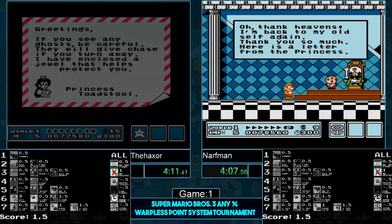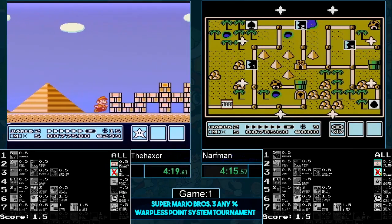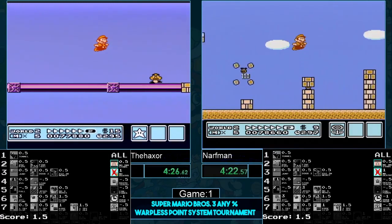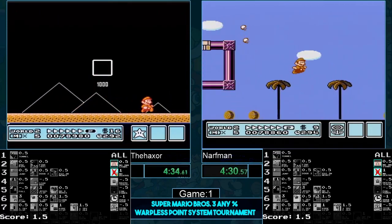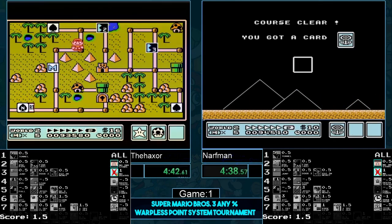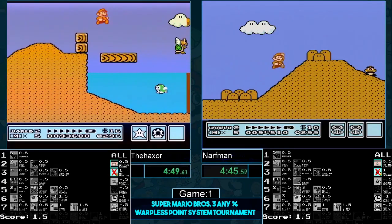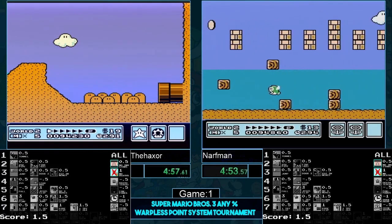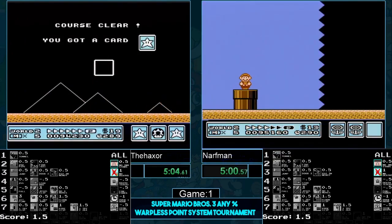The next point they can acquire is a 292 in the pipe in 2-2. We've seen these guys really smash out these levels in world two. Narfman gets the double flower — Narfman has like a 99% chance of getting a flower in 2-2, trust me, we've seen it. Haxer's going to be the first one to try for the 292: 297, 296, 295, 294, 293 — oh, he did not get it! Wow. Narfman also does not get it either — that was last-frame stuff right there.